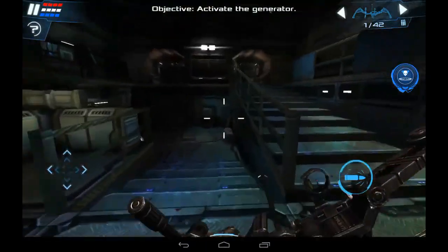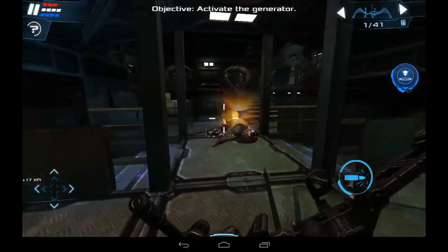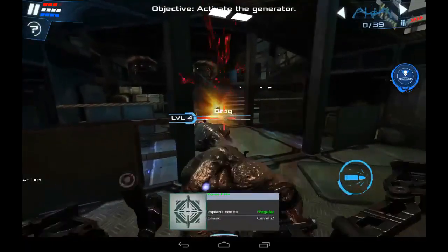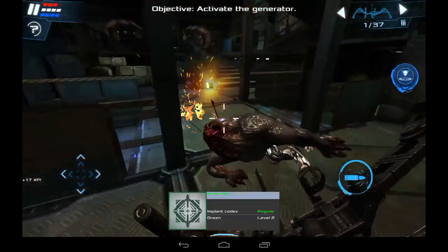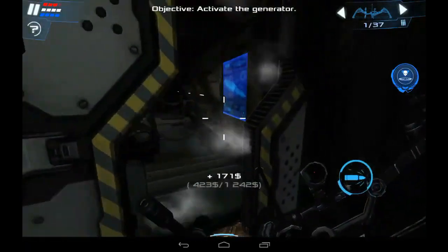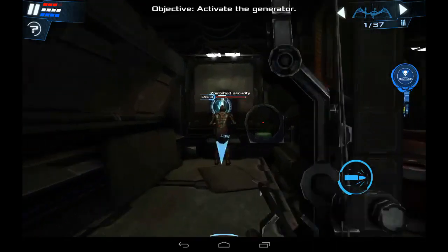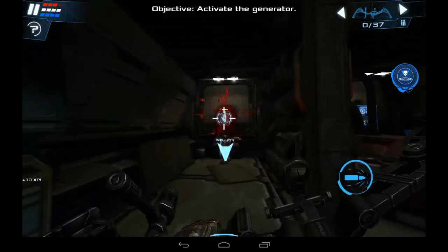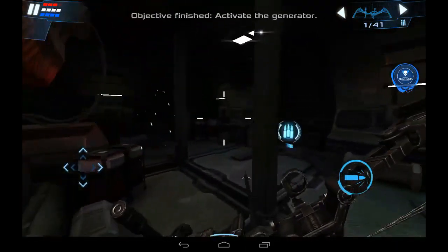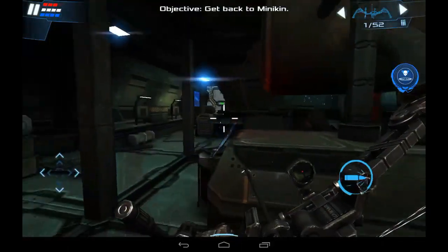And giving you the feeling of Doom at number 9, Dead Effect 2 is a sci-fi FPS game with elements of horror, survival, and RPG. You will play as the main character and can choose one of three protagonists. Additionally, you will have tons of gear, weapons, and body implants to find and level up over the course of the game. It features more than 20 hours of campaign and tons of options for upgrading, including leveling up your character. It has fantastic graphics and a fun storyline, making it one of the more complete FPS games out there.